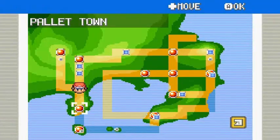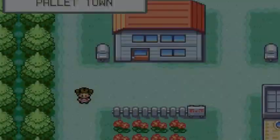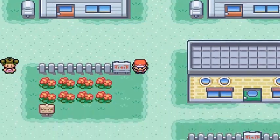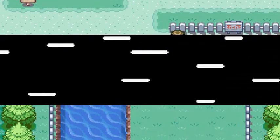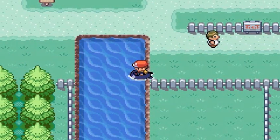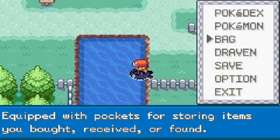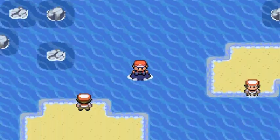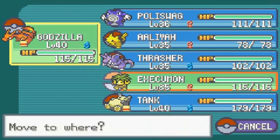Now let's go straight to Pallet Town and take care of business there. Here we are in Pallet Town - home sweet home. We can actually surf right here, so we're going to go straight down to Cinnabar Island. Using a Repel here - there's grass where you can actually find Tangelas. Let the battling begin - there are a lot of water-type trainers here, good grounds for Aliyah.